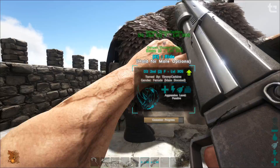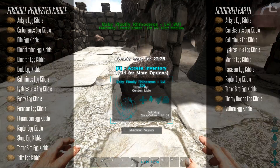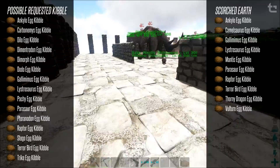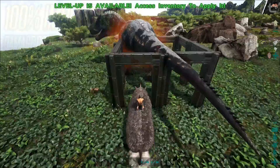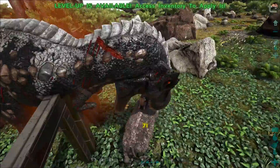If you're planning to imprint, it's important to have all the possible kibble nearby because once the creature has matured you won't be able to imprint it anymore. There are 15 possible kibbles that the creature might ask for, and if you're playing on Scorched Earth there's only 10. If you fail to reach 100% imprinting before the creature matures, you will still gain that percentage of the bonus. So for example, if you only reach 80%, your passive stat bonus will be 16% instead of 20% — that's 80% of the 20%.